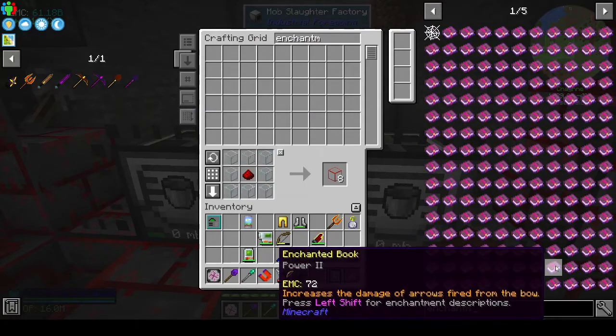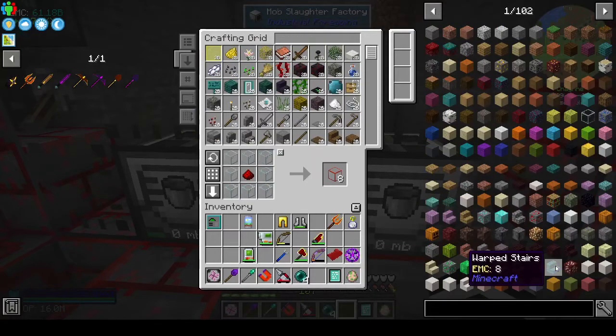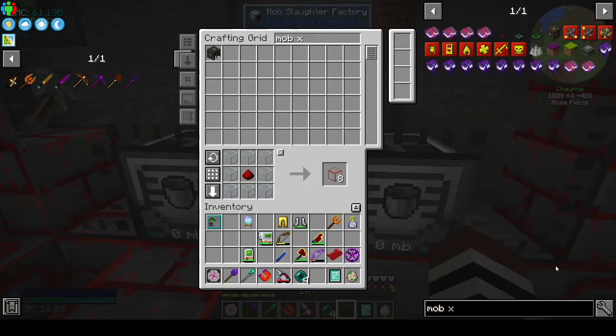The mob crusher makes essence, and as far as I can see there's no way to convert essence from the mob grinder to Industrial Foregoing essence. I might be wrong on that — if anybody knows, please let me know in the comments, because I couldn't see any straightforward way to do it.